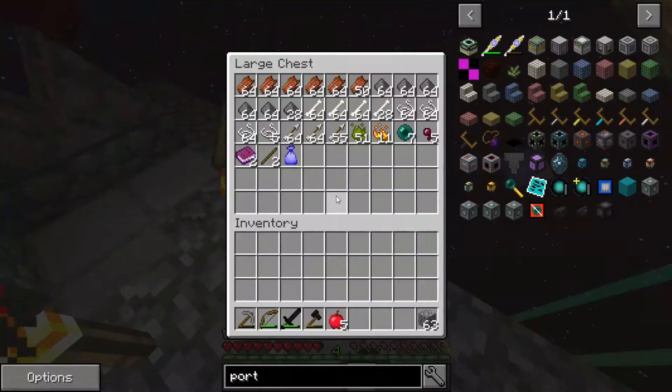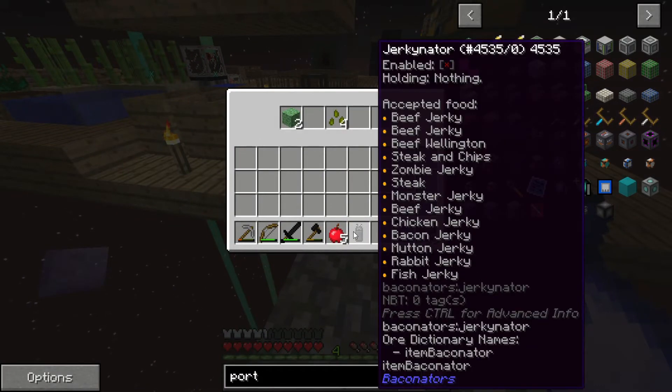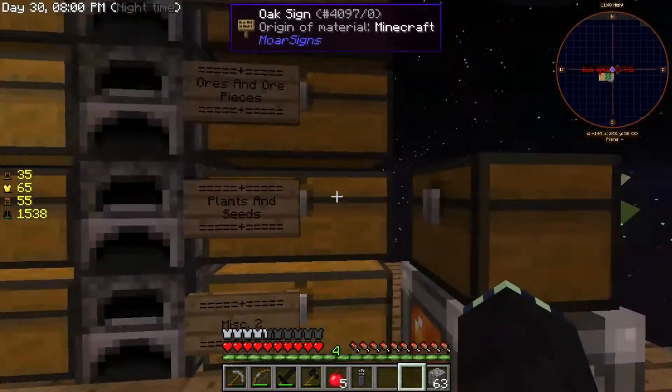A lot more things are spawning in, so that's good. Oh, it's a rare loot bag! Jerkinator. I can hold jerkin there. Green slimy dirt and infurium seeds — actually, those are helpful. I'm going to put those in there.